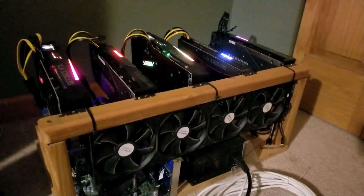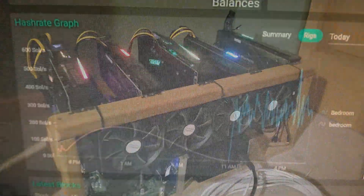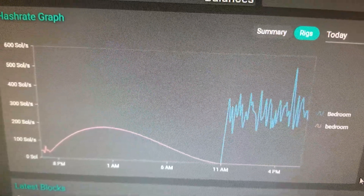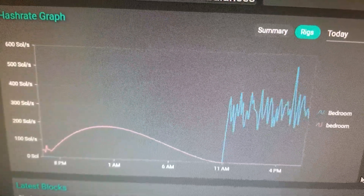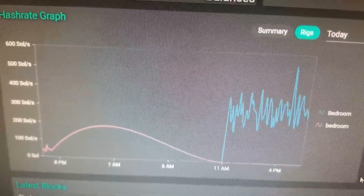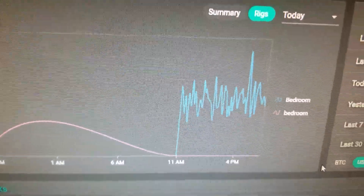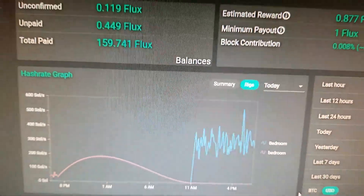Mining Flux is doing good. The hash rate is bouncing all over the place, going from around 200 sols up to around 400. The peak was about 550 for five GPUs — that's pretty good.